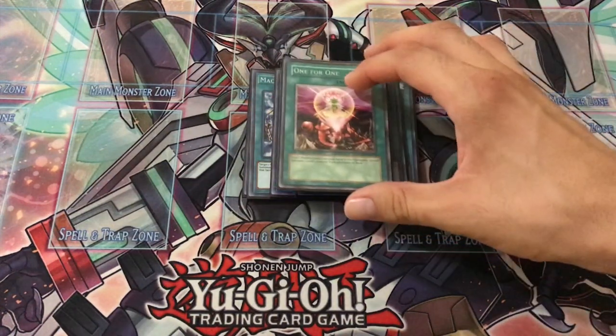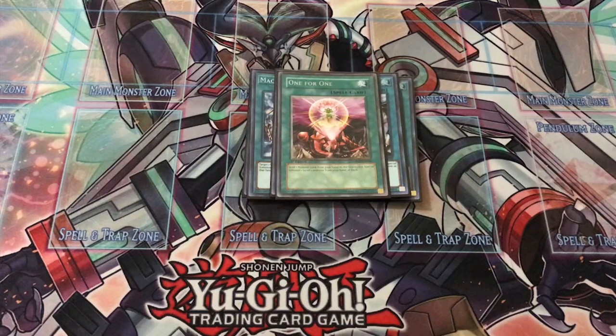I also play one copy of One for One, for obvious reasons it's only at one. This card is great for setting up Cyber Repair Plant as well as bringing out Cyber Dragon Nàstur, because once Nàstur is brought out he can easily bring back a Cyber Dragon from your graveyard.